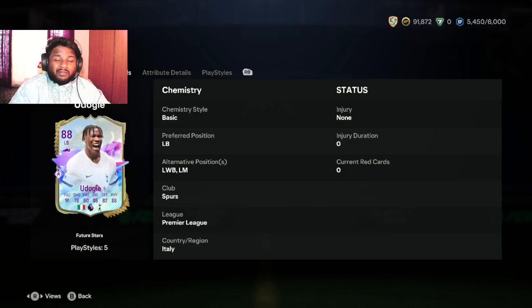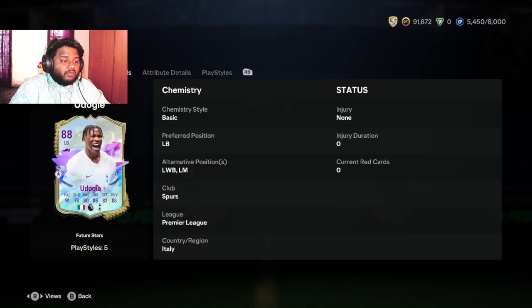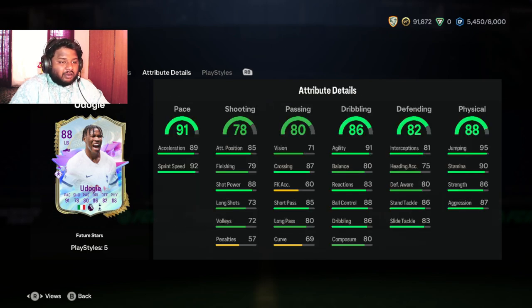He is played at left back, and you can also play him at left wing back and left mid. As you guys know, he plays for Spurs and he is from Italy. He has three-star weak foot, preferred foot is left. Left back with left foot, and he has four-star skill moves as well. He has a high attacking and a defensive work rate, which is really good. Just off the bat, if you look at his stats on the card, it says 91 pace, 88 dribbling, and 88 physical with 82 defending — that's actually good stats for a full back.